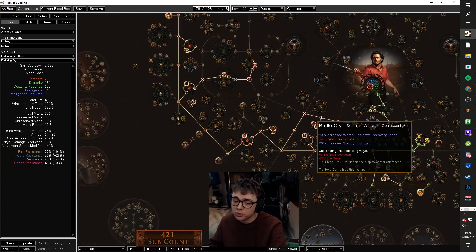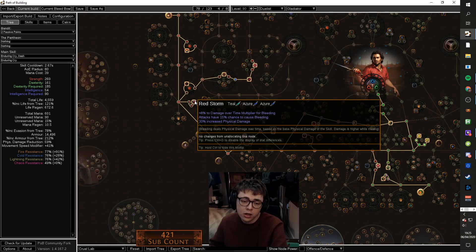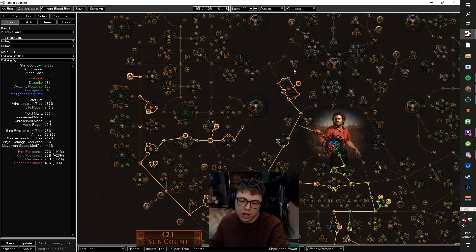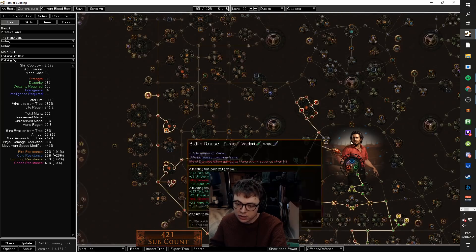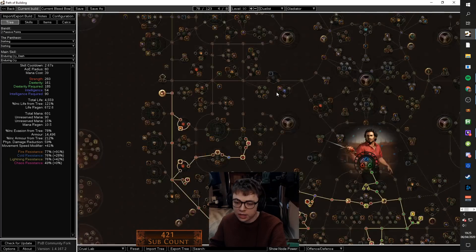Take Battle Cry if you want to do the Enduring Cry meme; if you don't want to, drop those three points. Then Bloodletting, Soul of Steel, Bloodless, Red Storm. If you need resistances, come through to Diamond Skin. If you don't need resistances, come up and get Resolute Technique, then grab Diamond Skin. At that point you want to grab Marauder life, Scion life. If you're playing this in a trade league and you already have good cluster jewels, take the cluster jewel setup early. If you don't have cluster jewels — obviously I didn't, as I'm in SSF — take all the life nodes. If you've got cluster jewels, take that early, then do the traveling.